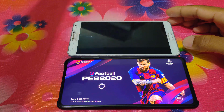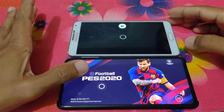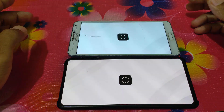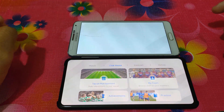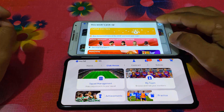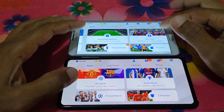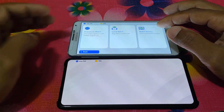Before this, I was in great trouble trying to play with my friends, but now I can easily play with them. After opening PES 2020, it takes a little time to load. For playing with friends, we have to go to the match menu, then select Friend Match.